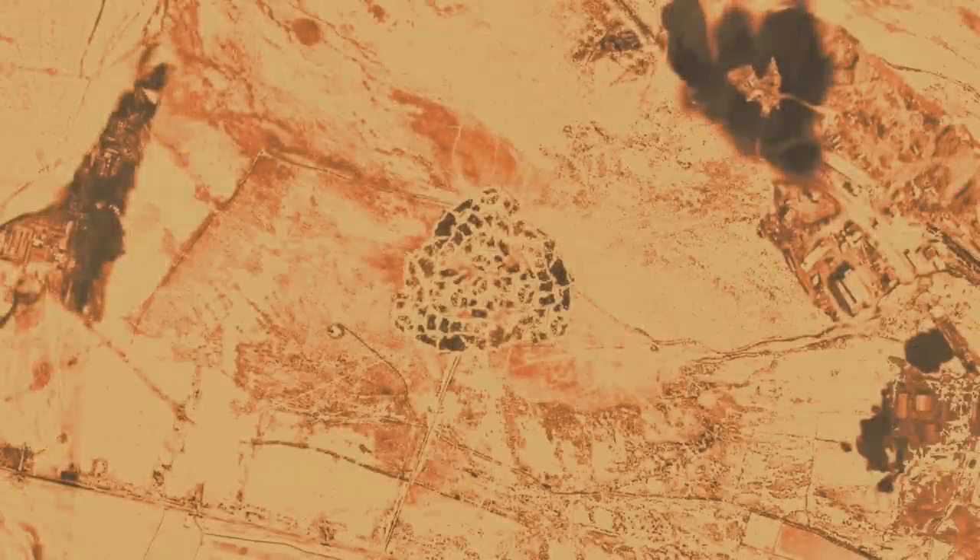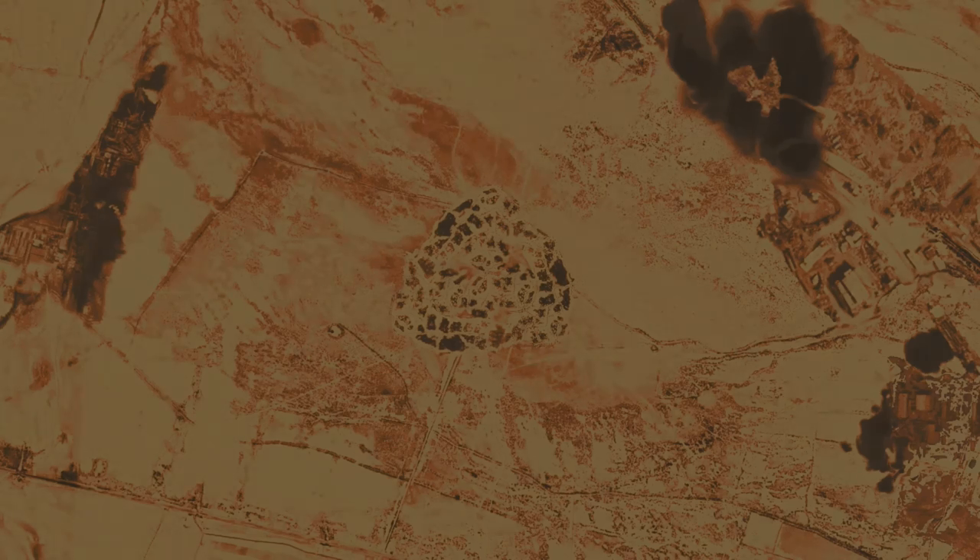Hey guys, Mac with the Outer Circle. In the previous mainline episode in this series, we discussed how a legion performs a drop assault, how quickly troops can be delivered to the ground, their breakout tactics, etc. This was in an ideal situation against an unprepared enemy, but what happens when the legions get dragged into a grueling siege or some form of attritional conflict? Let's look at how the legions, and specifically the Imperial Army, break sieges open in today's episode.